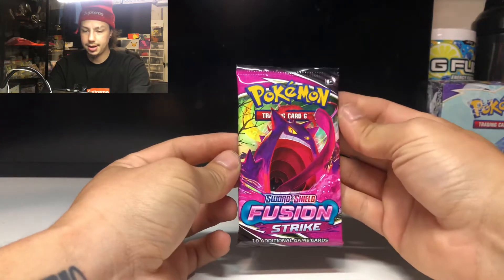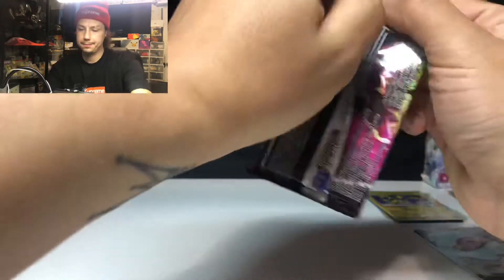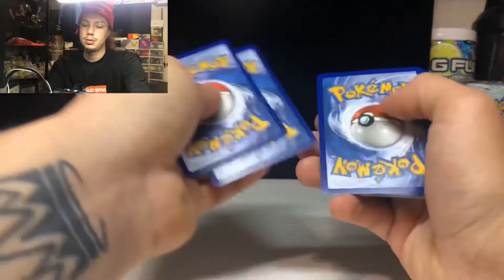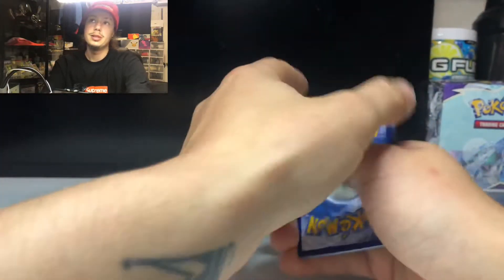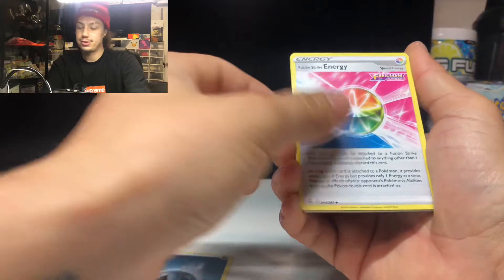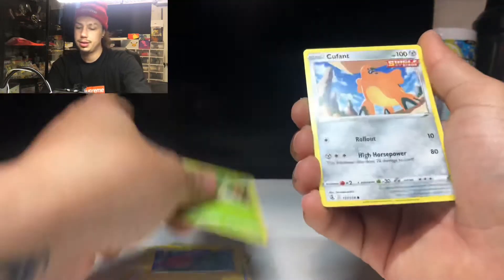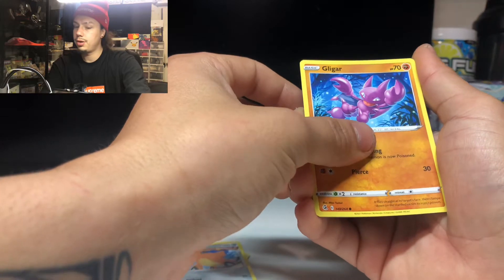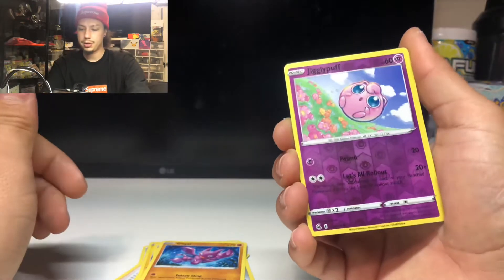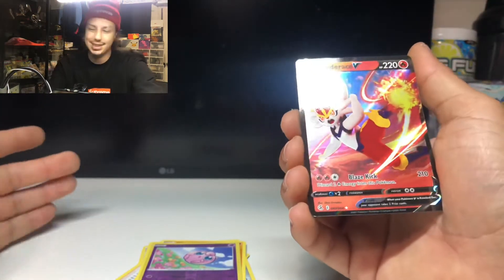Alright guys, we're down to the last pack — last pack magic! Gengar pack, gotta have the Gengar — or at least we hope. Code card. One, two, three, four. Let's go with water energy — Fusion Strike energy. Drednaw, Shelter, Voltorb, Pansage, Cufant, Gligar — reverse holo Jigglypuff, that's a different one we haven't gotten yet — and the holo is Cinderace V. We got a few of those but it's a V card, we'll take it.